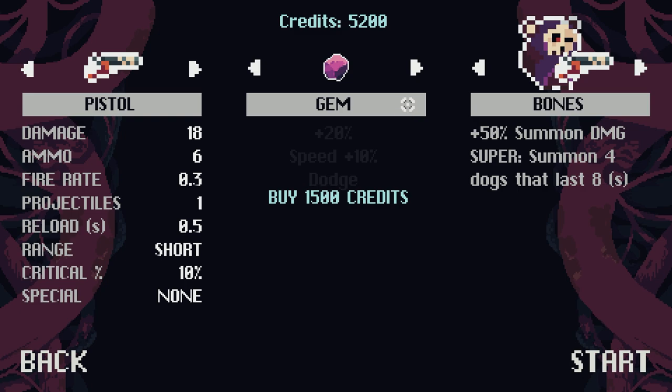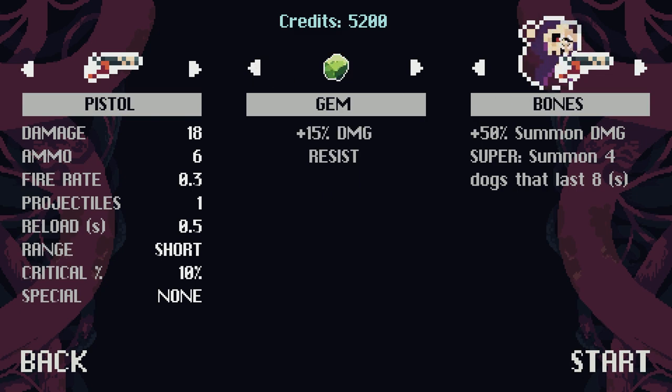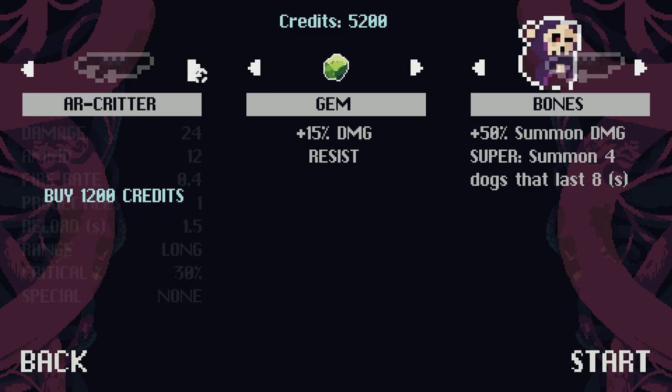Bullet damage, speed and dodge, reload speed, ammo — I wouldn't mind a way to make meta progress by leveling up your character's stats outside the run. Like strength or ammo, whatever — add more complexity to it.